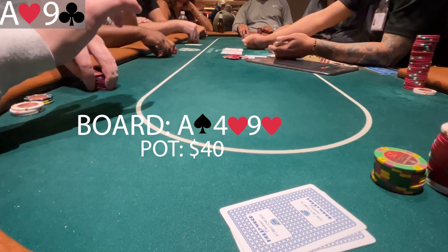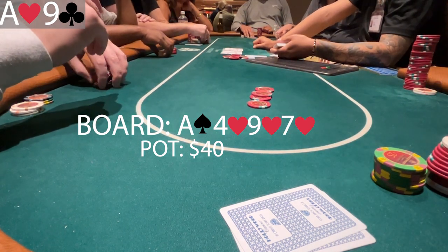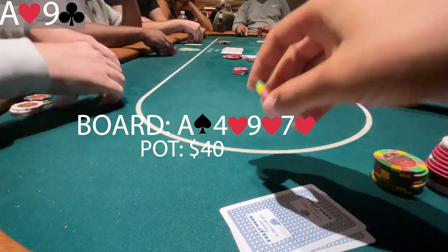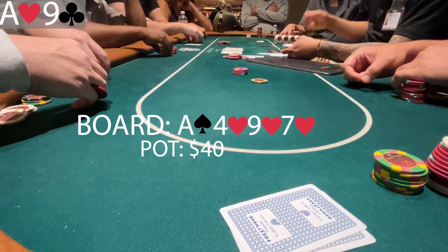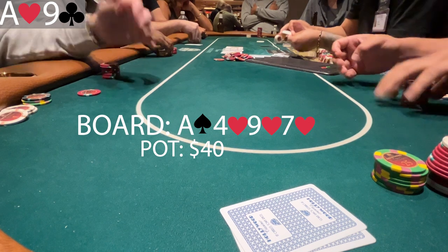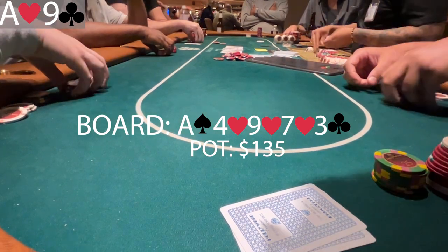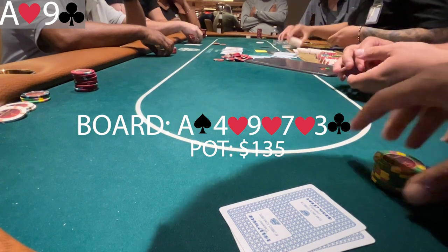Even more unfortunate, the turn is a 7 of hearts — the flush gets there. I still bet 20. The pre-flop aggressor bumps me up to 45. At this point I'm thinking he could have a flush and is trying to squeeze value. My poker buddy walks up mid-hand. The river is a 3 offsuit and I check. He does something unexpected — instead of a big bet, he puts out a block-sized bet of 15. I now know he definitely doesn't have a flush, and I can't stand by that, so I raise to 75.